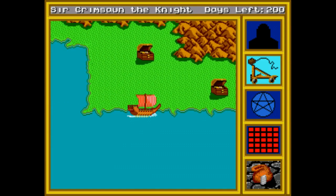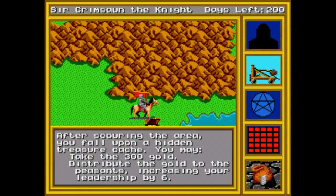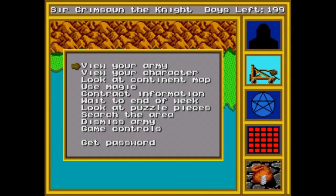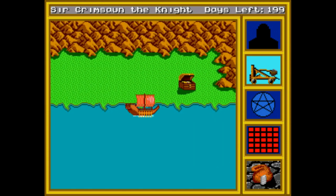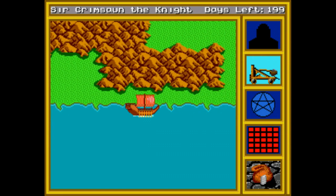There's one major change from the PC version of King's Bounty to the Genesis version, and that's that the latter takes place in real time. Everything moves on its own and you'll automatically be engaged into battle. The game also takes on the art design of the Amiga version rather than the DOS version, as you can see.